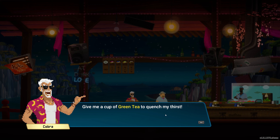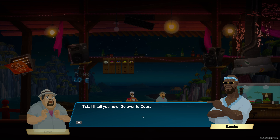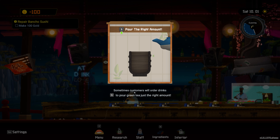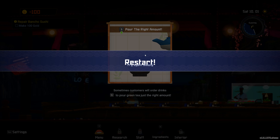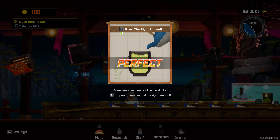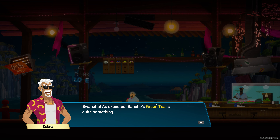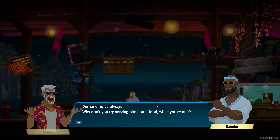How long are you going to stand there talking? Give me a cup of green tea to quench my thirst. Have you poured green tea before? Only soft drinks, I think. I'll tell you how — go over to Cobra. Press S to pour the right amount. Sometimes customers will order drinks. Oh, I went over — sorry, let's try that again. So you have to stop kind of early on and it keeps going. Customers who drank green tea of a good or higher grade will pay more. That tea really got my appetite going — is there something to eat, perhaps? Demanding as always — why don't you try serving him some food?